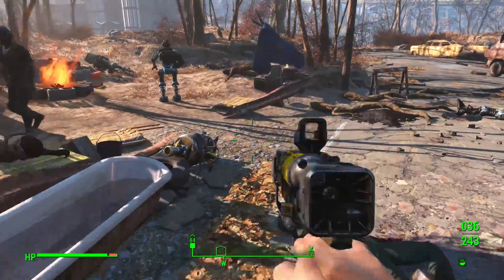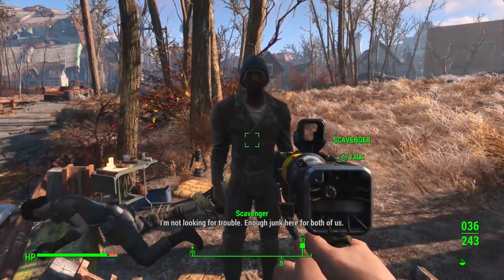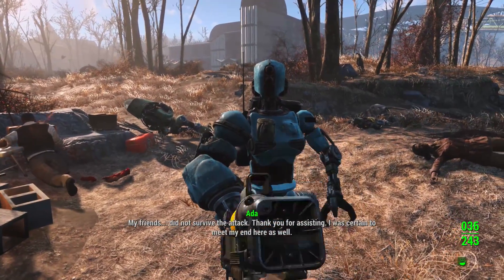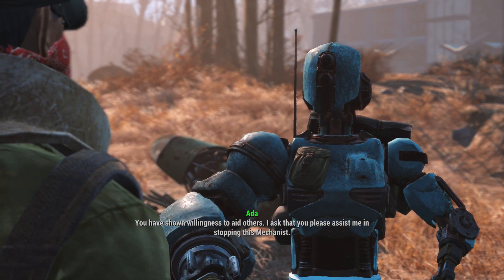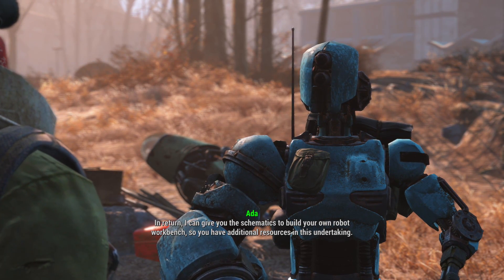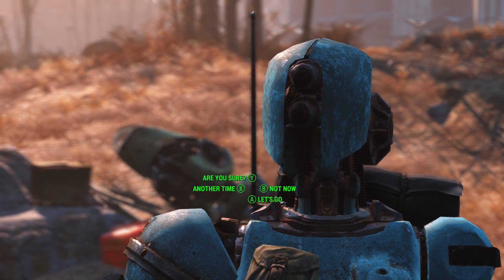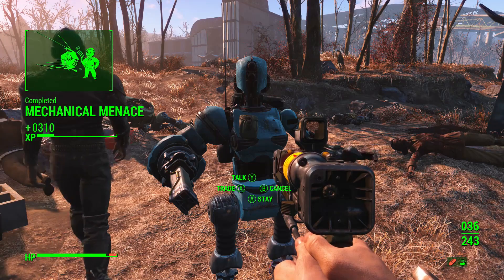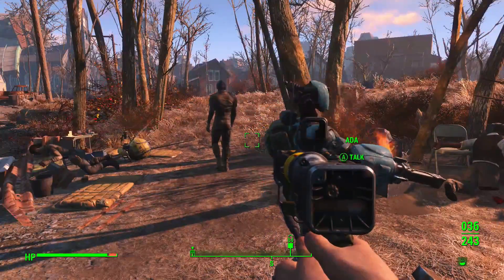Having looted all of her dead friends - actually they're just a scavenger here. Ada, what have you got to say for yourself? My friends did not survive the attack. I'm sure we can deal with this dreadful Mechanist together. You have shown willingness to aid others - I ask that you please assist me in stopping this Mechanist. I haven't actually helped you at all - in fact I ignored you twice. I will follow and assist with your permission. You know what - let's say let's go, and then I'll send her back to Hangman's Alley to make sure she goes where I want her to. Mechanical Men is complete - marvellous. We are back to Hangman's Alley with you. And with her gone, I am no longer over-encumbered.